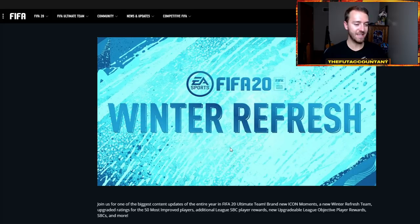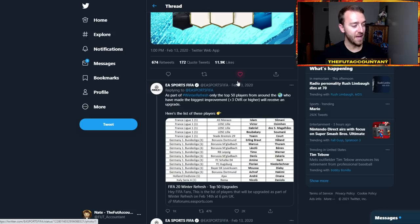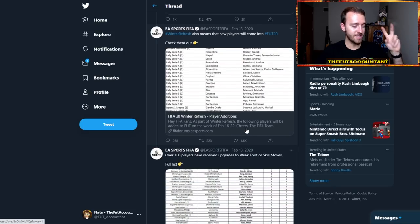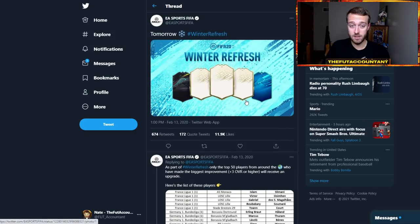Winter Refresh - last year it came literally the same weekend, like two weeks after what they had run as Future Stars last year. It came on like February 14th. The reason why I'm putting this video out today is last year on Thursday, this is how EA released Winter Refresh. Kind of out of nowhere, they dropped a loading screen as you entered FIFA and just said tomorrow, hashtag Winter Refresh. They actually gave us the players that were going to be upgraded, the actual new transfers, the player additions, and also the weak foot or skill move upgrades.